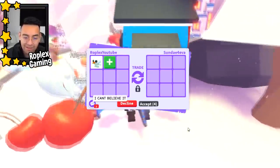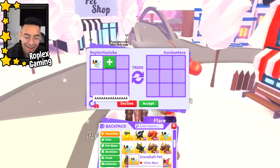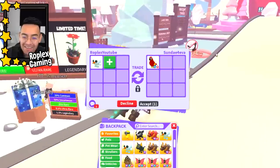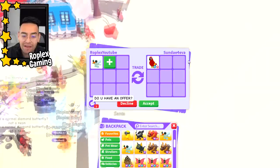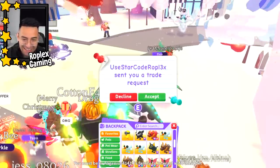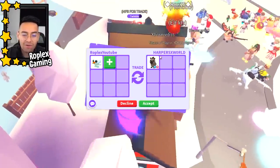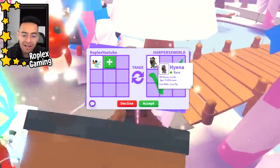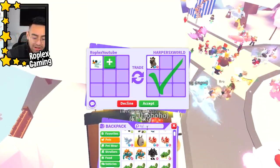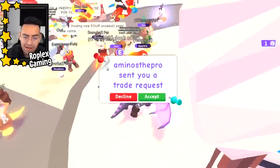Sunday Forever is up next. We're actually gonna have to buy some more snowballs — they all disappeared in like five minutes. I knew it was gonna be a popular pet because it looks really cute. Sunday Forever is offering me a fly ride parrot. Harper's World is putting up a hyena — normally I would do this but I feel like we can get something better. A hyena comes from the safari egg, it is an old pet. If I had more and could make a neon I would probably — actually I don't have any. Let's pass on that one.